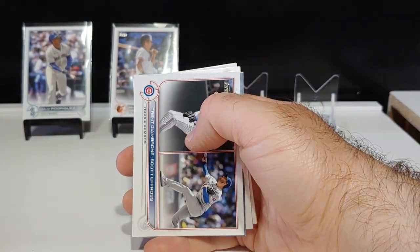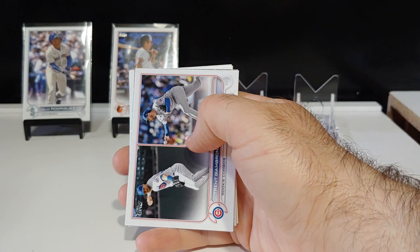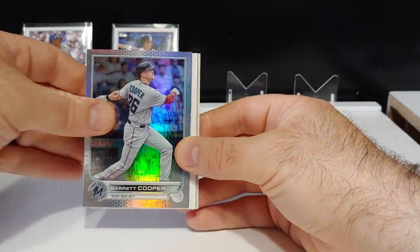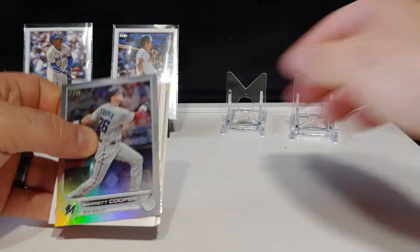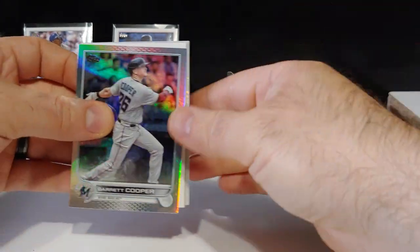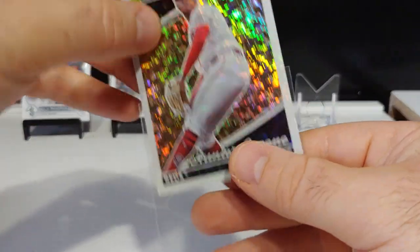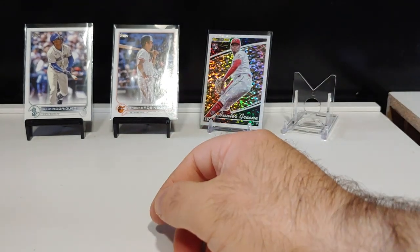We have a rainbow foil coming up. We haven't had a gold foil yet in this box — three packs in. Usually it's one in every two packs for the Jumbos. Rainbow foil is Garrett Cooper. We got a Ryan Mountcastle on the 87 design, Ronald Acuna on the All-Star who is absolutely killing it right now. We got a Topps Black Gold — Hunter Green, the Green rookie Topps Black Gold. That is a cool one and definitely my favorite insert in Update. The parallels are insane — love the parallels.